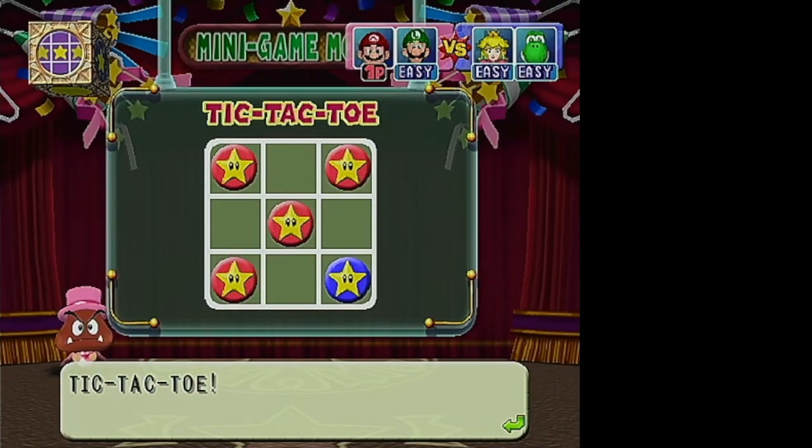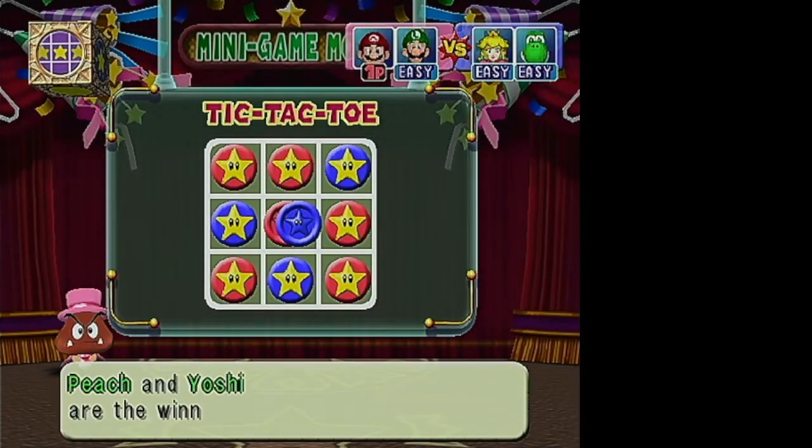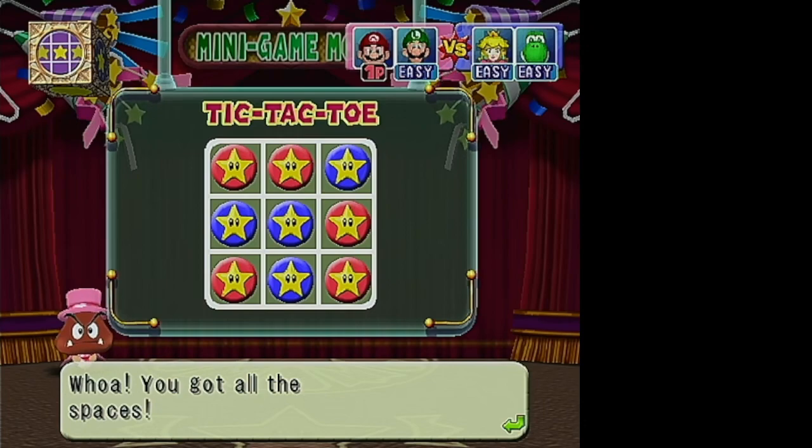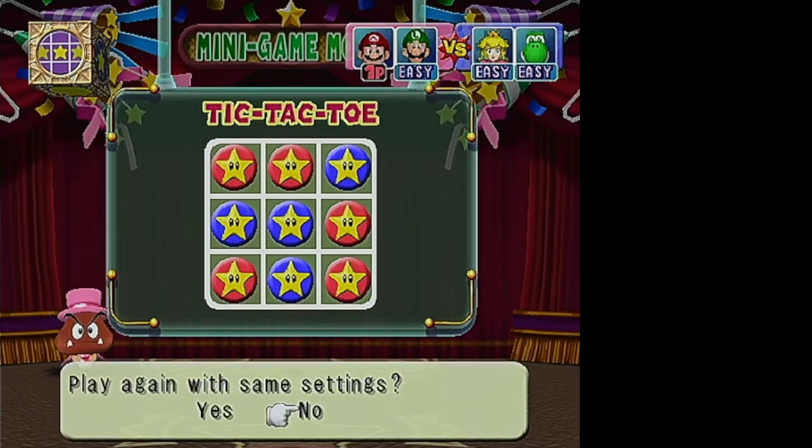Here's what it looks like when you get tic-tac-toe — you get it and they're the winners. If you fill up the board entirely and nobody has gotten 3 in a row, then whoever has the most spaces filled in wins. So there is no hard draw in this mode.